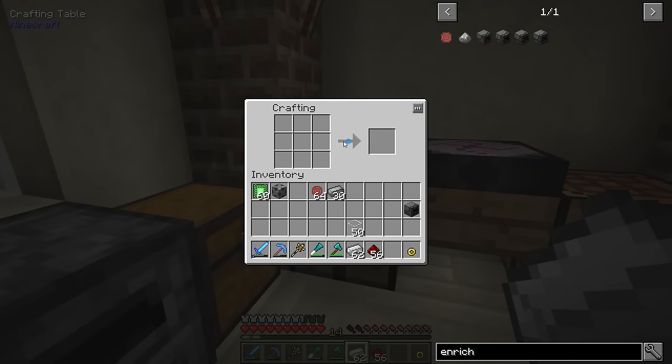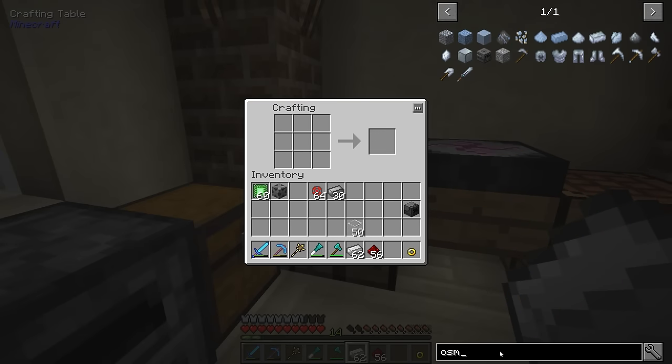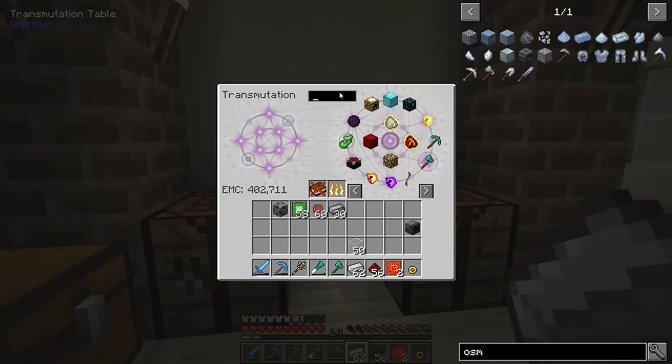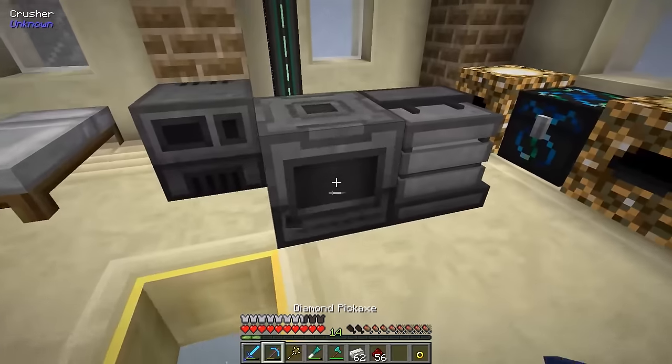There's the Enrichment Chamber. And then last but not least, we need the Osmium Compressor, which needs advanced control circuits. Let's make a couple of those, and then I need two buckets - and there we go, got the Osmium Compressor.